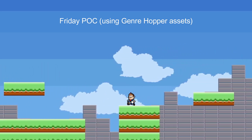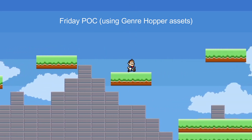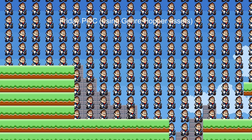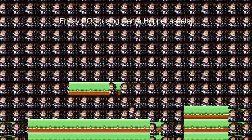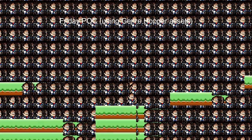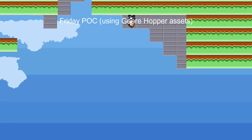By the end of Friday, which for us was only five or six hours after the theme was announced, we did have a proof of concept — a single level where you touched a flag and I had hard-coded a couple of effects just to prove that it would work. So we were feeling pretty good about being able to flesh out the concept.